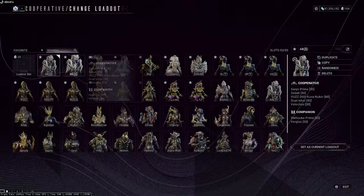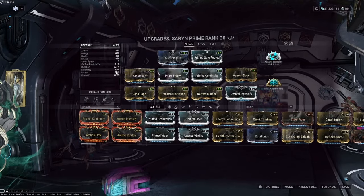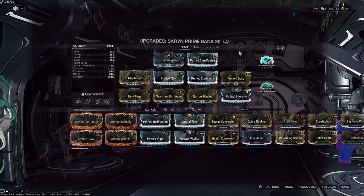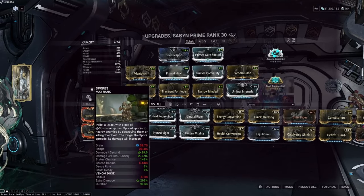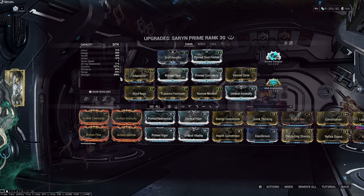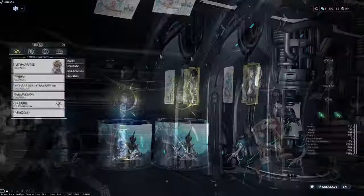The other build I can show you doesn't use any Umbra Forma at all. All you really care about is a good amount of strength and duration. Efficiency doesn't matter in this build because we're using Brief Respite and two Augur mods on the secondary weapon. We are still using Energize, Prime Flow, Continuity, Adaptation, and a very high amount of strength. This build has no range so spores won't spread as well, but for a weapons platform build where Sobek's Acid Shells spread everything within 15 meters regardless, that's fine. There are options — if your Saryn has double Umbra Forma, try that build; if not, try this one.